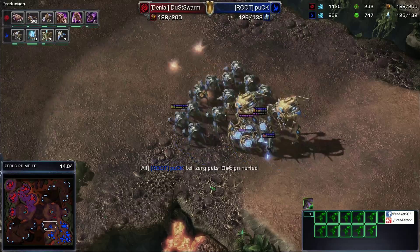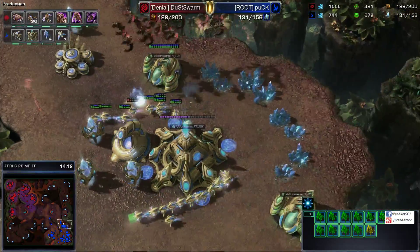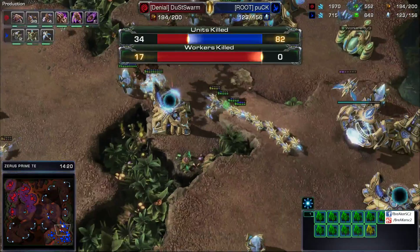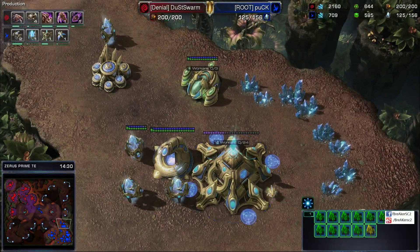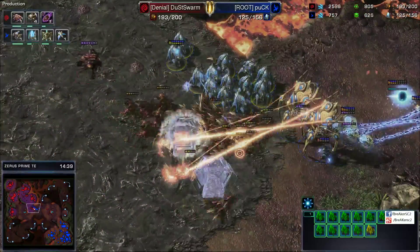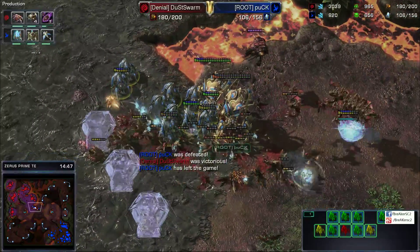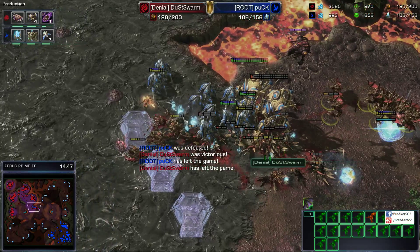So many Mutas over here. If the Mutas were to take on the army directly they wouldn't quite be able to deal with it, but they are getting a lot of probe kills, and this is adding up to a lot of economic damage for Root Puck. If you were to pull those probes and put them back on the natural, he'd be perfectly saturated. Root Puck is forced to move out — Force Fields are decent here, getting into the Colossi. And it looks like Root Puck just quit there, with a bitter taste in his mouth. This has been Breaker — I'll see you guys next time.